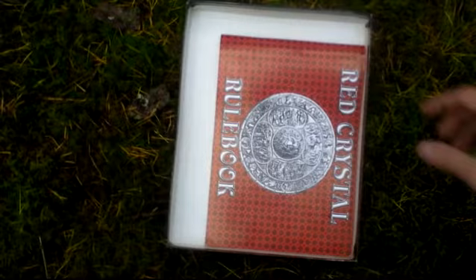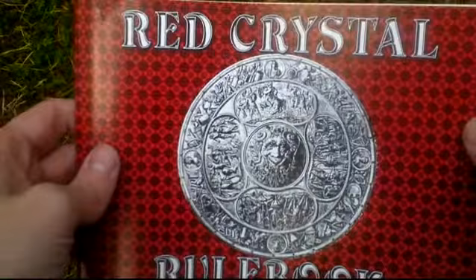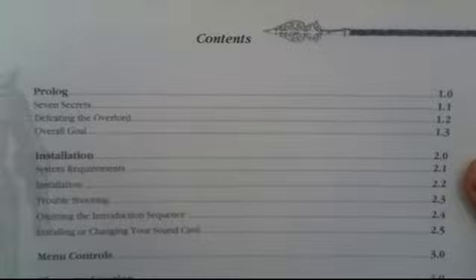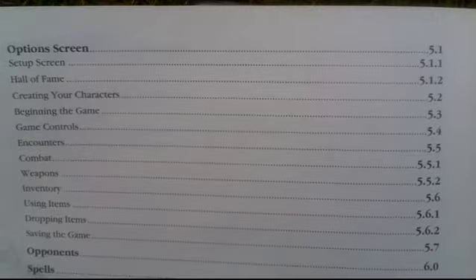The last thing in the box is the manual, called a rule book in this case. It has an unusual format. There are some pictures — a knight on a horse, that's nice. Here is the table of contents. It's actually split into chapters — not written pages, just chapters. And here's the prologue.